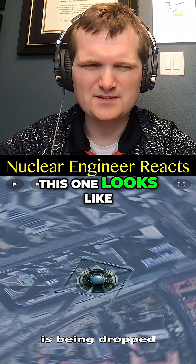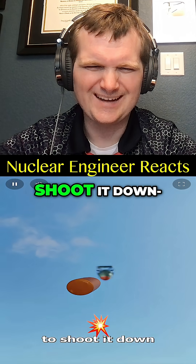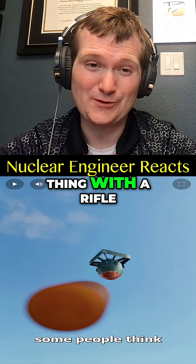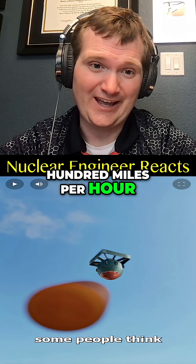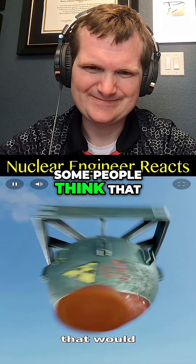All right, this one looks like the nuke that was used on Nagasaki. It's been dropped on your city and you try to shoot it down. First off, good luck hitting that thing with a rifle — it's falling at several hundred miles per hour and it detonates at an altitude of at least 500 meters.